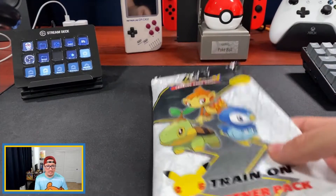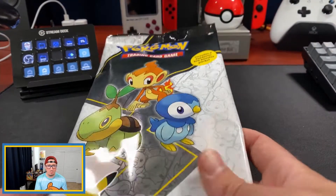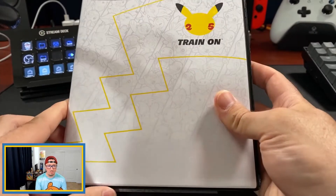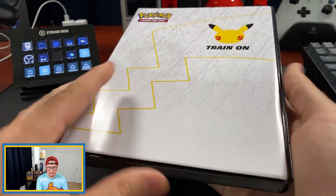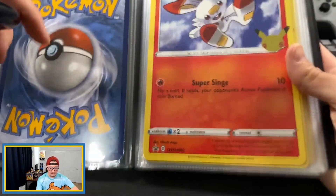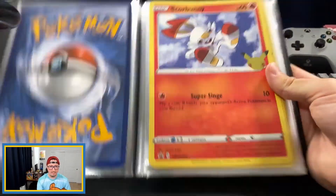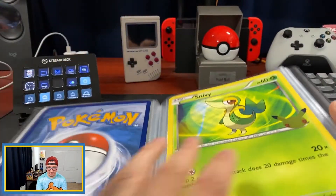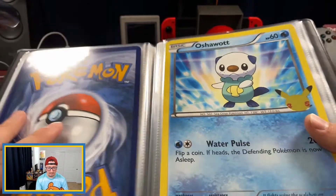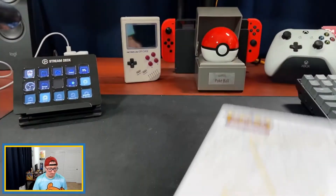I'm going to switch over to my desk cam. This is the Sinnoh region pack — it does have some booster packs in there, I'm not sure what they are yet. This is the binder that we've been storing all of our cards in. As you can see I do have a few cards already in there, like Scorbunny and things like that. The last set includes Snivy, Oshawott, and Tepig.